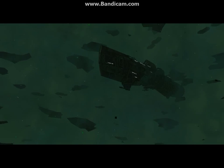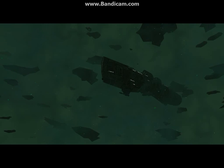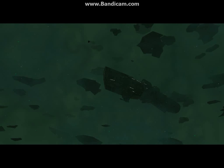Listen, the jump hole we used to get here is destabilizing. We have to take the Osiris through now. It will be stable enough for small ships, but not for long. You have to get the power source quickly and get out of here. Understood. All right, people. Let's do it.